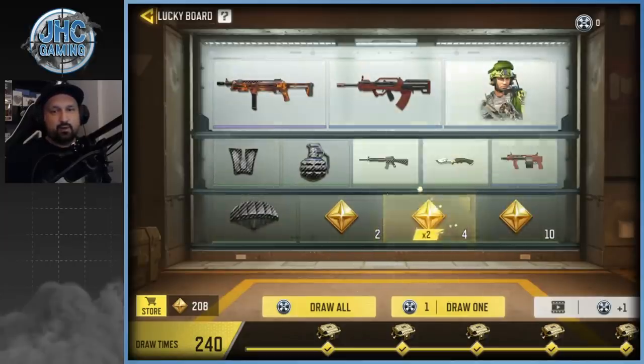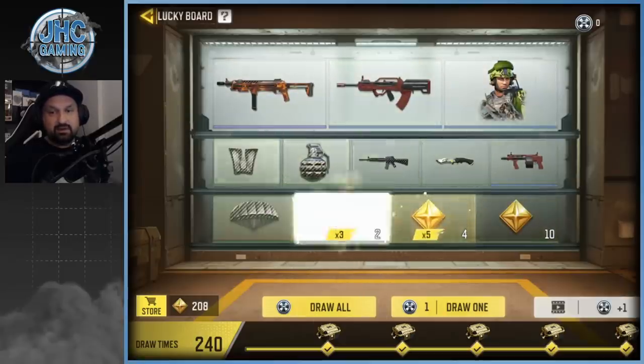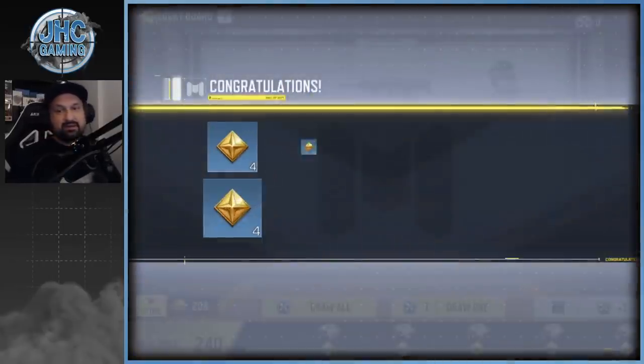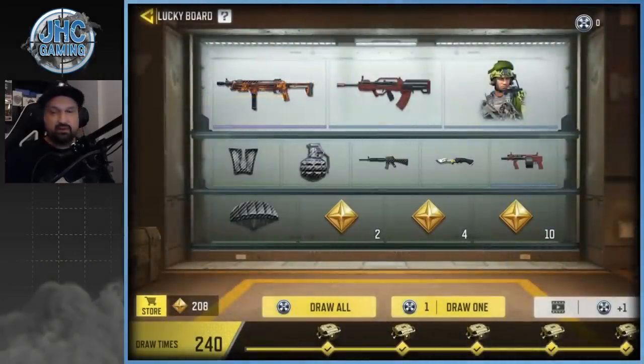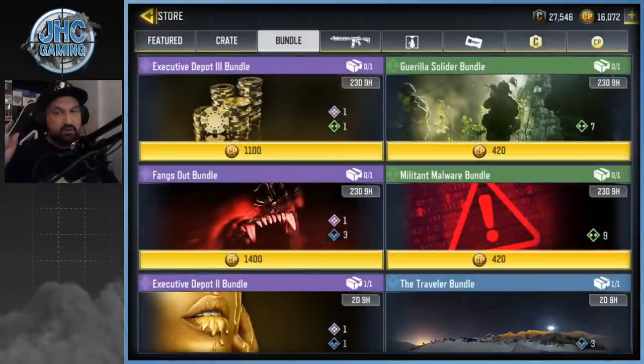We got four, eight, another four — that's sick. That's better than average I would say, but still not enough. We're at 208 right now, need a little less than 100, so we're gonna keep going later. Let's check out the shop — new bundles are here.